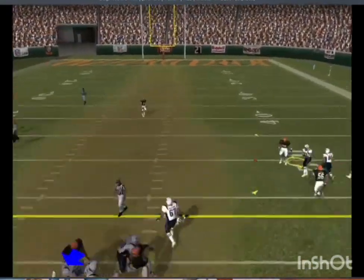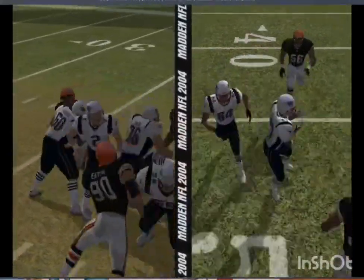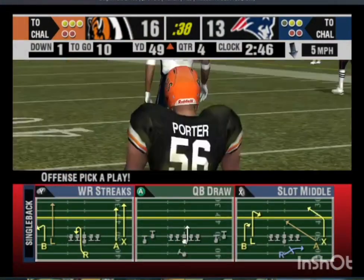Pressure — stepping up, passing the ball, and he hits his target. Sim has been perfect on this drive. When you get into a rhythm the way this guy's throwing, he's going to stay in that rhythm until the defense knocks him out of it.